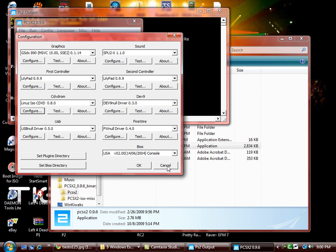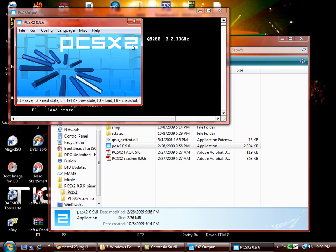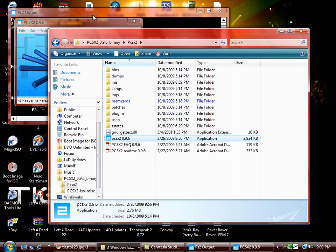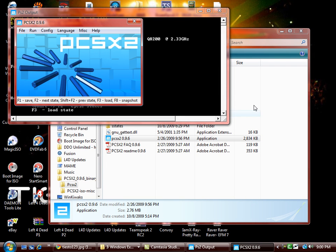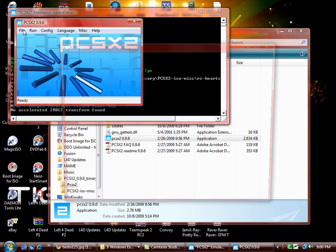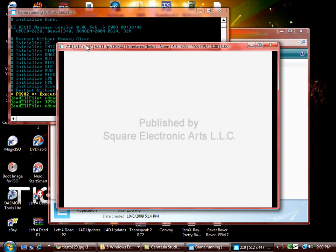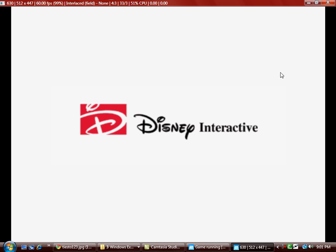You're pretty much done with the pre-settings. There's only one more thing I want to show you, and that is the saving options. I'm going to start the game I have right now and show you. Click Run, then Run CD/DVD, and the game will run. While the game is running — you can also maximize the screen, so you didn't really need full screen mode after all.